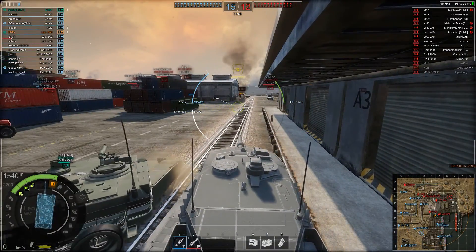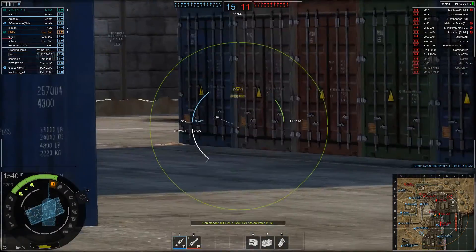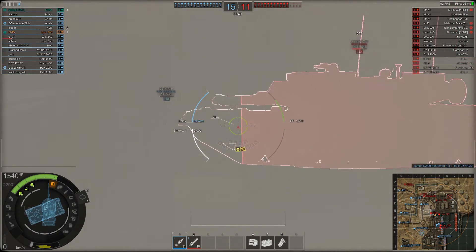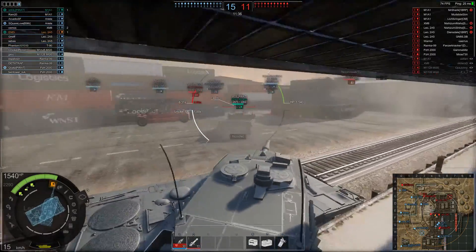Meanwhile, that enemy Abrams made a very smart move. He found a small gap in my team and flanked me — very smart gameplay by him. Bad luck here with this shot, but that happens.